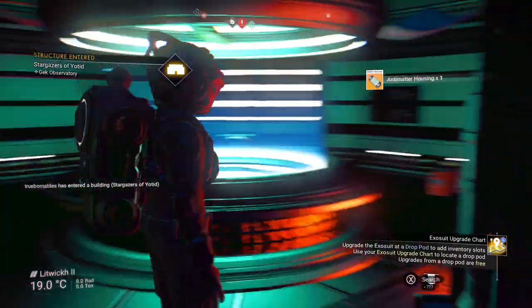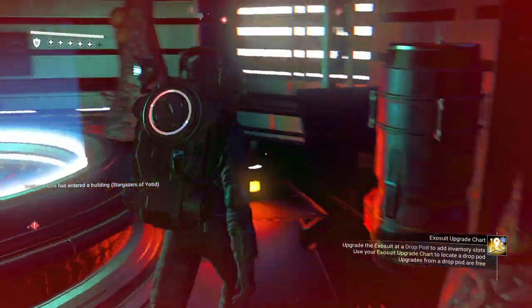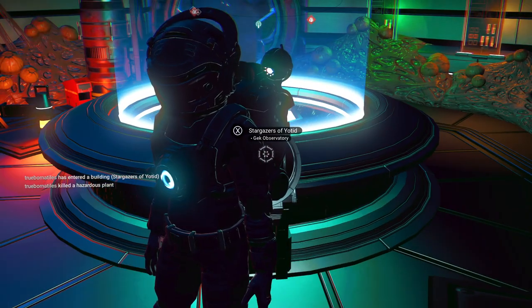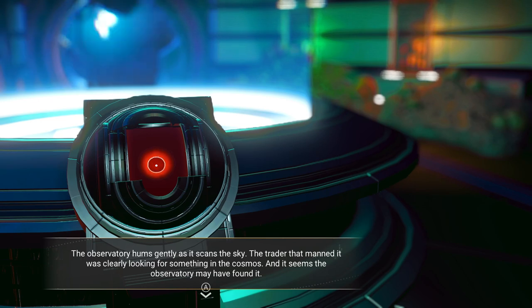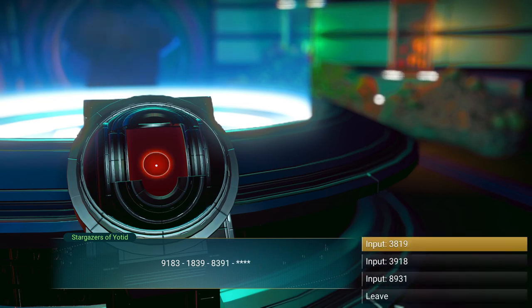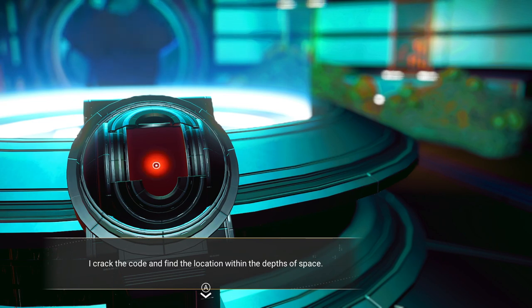This may just lead us to another location. Anti-matter housing. I didn't check the ceiling, I wouldn't have seen that either. Stargazers of Yotid Deck Observatory. The observatory hums gently as it scans the sky — the trader that manned it was clearly looking for something in the cosmos, and it seems the observatory may have found it. If I can decipher this beacon's code, I may be able to pinpoint its origin. 9183, 1839, 8391, 3918. They crack the code and find the location within the depths of space.